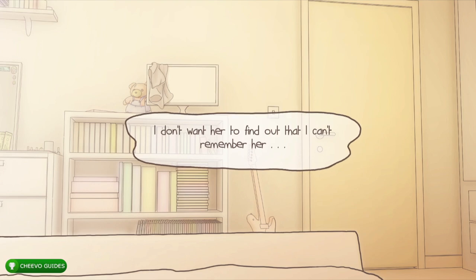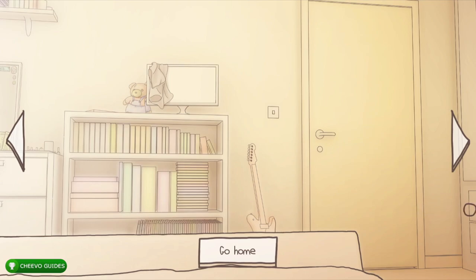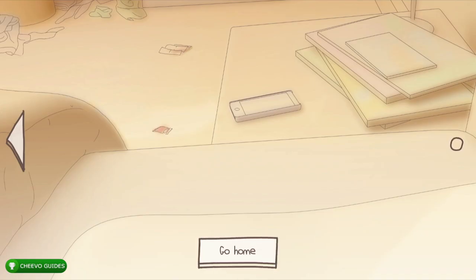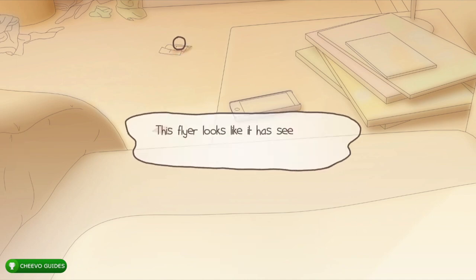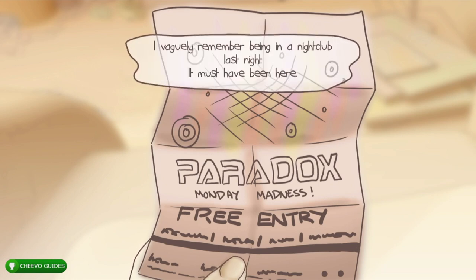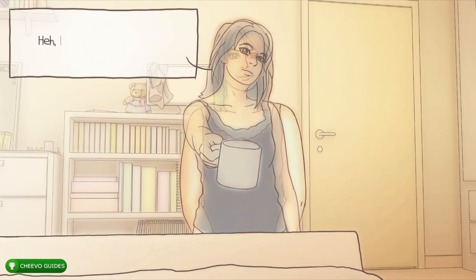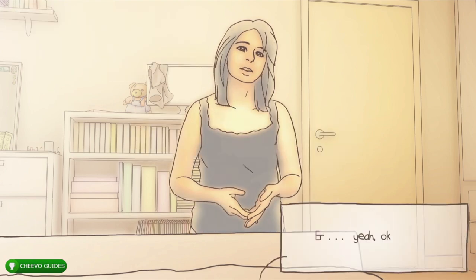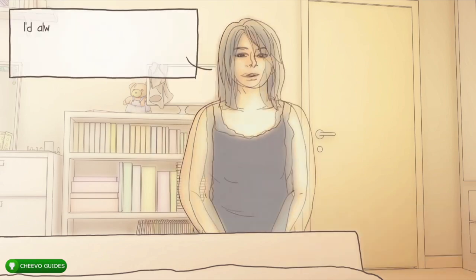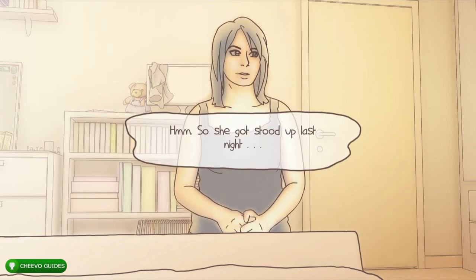When asked what you think about her, choose that she is nice. Look to the right side of the room and pick up the flyer on the floor — it's for Paradox, another bar, looks like you went bar hopping last night. After that, interact with the pile of clothes on the upper left-hand side. She's going to walk back into the room. We're going for the 'Heading Separate Ways' achievement, which is for getting rejected, so keep that in mind when looking at the dialogue.